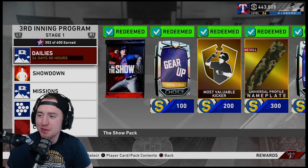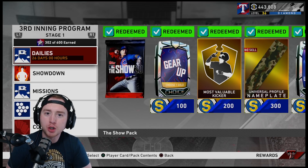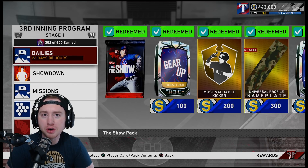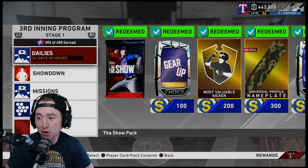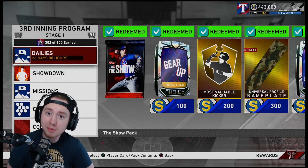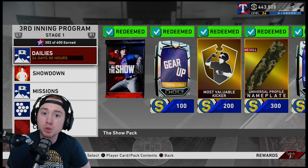What is going on everybody, it's your boy Salam Sean back again. Today we're going over the quickest, easiest, most efficient way to complete your Third Inning Program so you can pick up one of the three bosses — whether it be Chipper Jones, Brian Roberts, or Shane Victorino. They're all great choices, they're all usable, and they all have a lot of value on the market right now sitting around 95k.